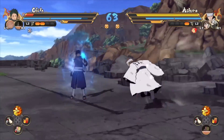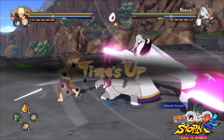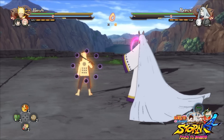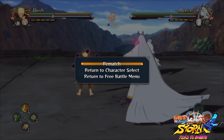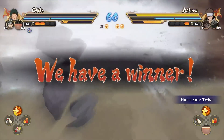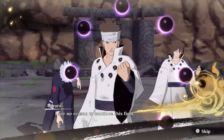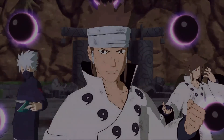The last thing is: when the CPU wins the game you can now see its victory pose. In old Storm games whenever the CPU won you could only choose rematch, change character, or go to the main menu. But now, as you can see in this clip, Asura won the game and he has his victory pose and victory quote.